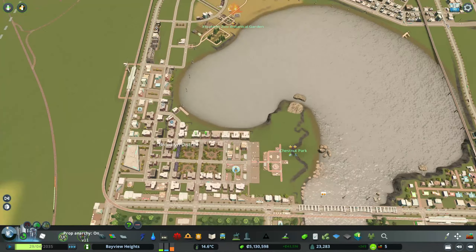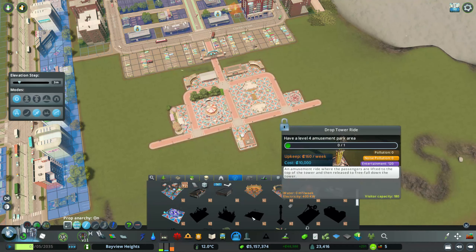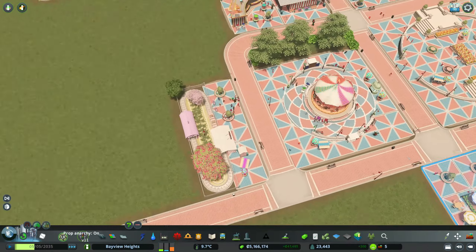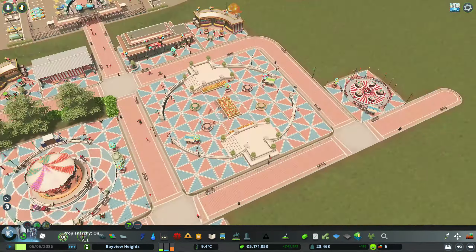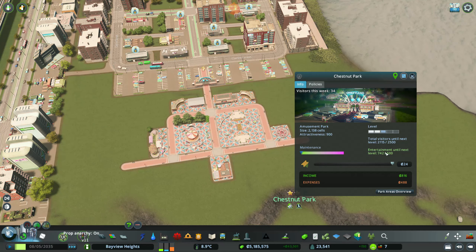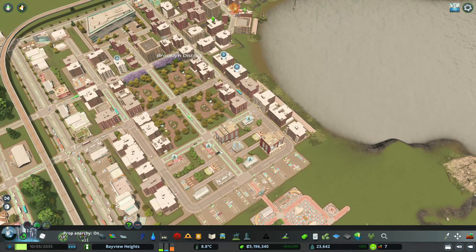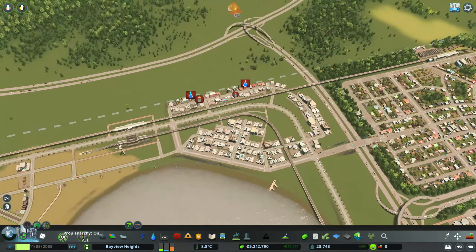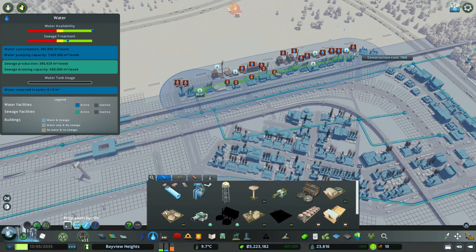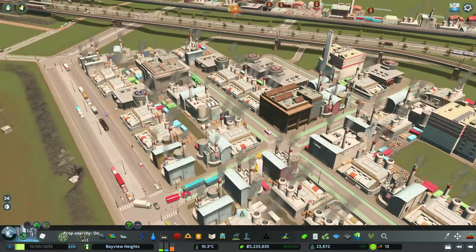Looking at our amusement park — we leveled up while all that was going on. We have the teacups, the piggy train, everything's looking good. We're at 2120 guests and need 2500 to level up again, so we'll be leveling up very shortly. While waiting for the park to level up, I added a generic industrial area because we had max out demand.